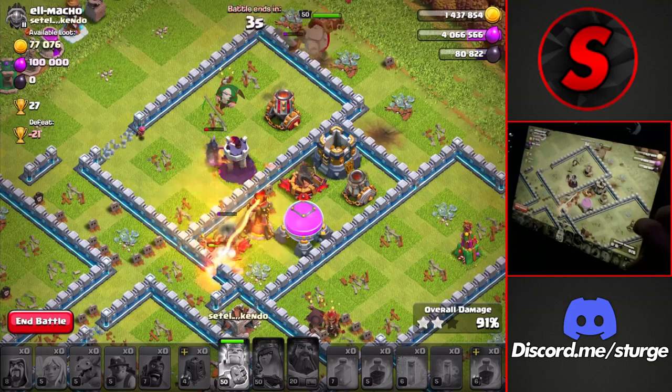Dropping the hybrid toward the bottom right with the king and clan castle working on the right side. We have a freeze spell ready for the inferno tower at the top to keep the queen up longer. Using the heal spell through the top left, we still have the warden ability left. Using the king's ability and the warden ability through the wizard towers, dropping another heal at the top left — clearly an overpowered attack on a dead base with no clan castle troops. We drop cleanup troops all around and get the easy three-star on this Town Hall 11 for 20 trophies, over 1 million gold and almost a million elixir.